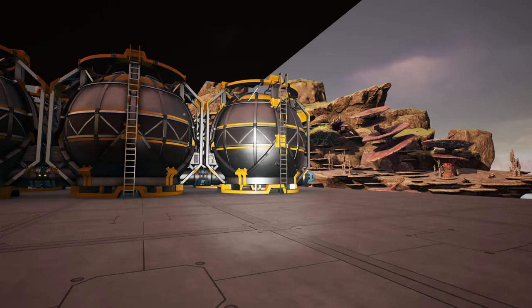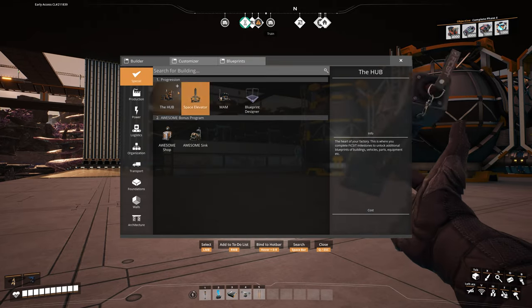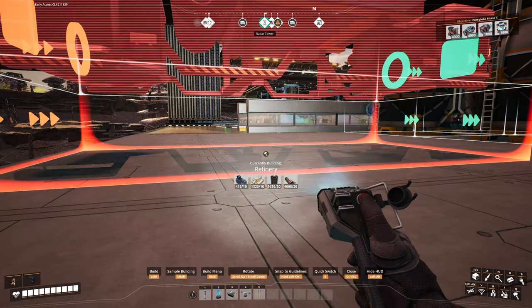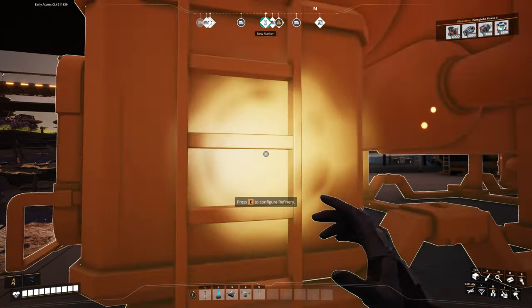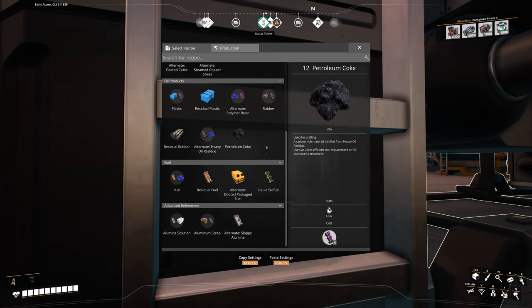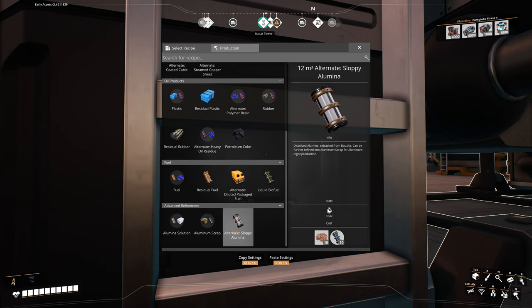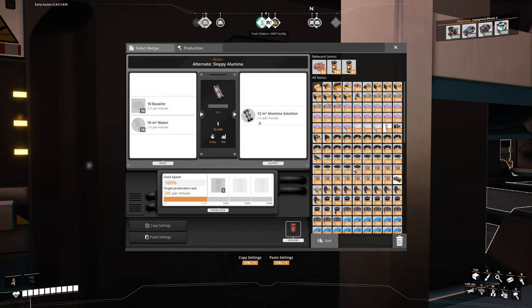Let's start working on what we need to today. We're going to pull out a refinery, and for future videos they will be a little bit slower paced now because we're in the aluminium stage - we can't afford to make big jump cuts with you getting confused. The first thing we want to work on is sloppy alumina solution using the alternate recipe, which you can get through a hard drive.